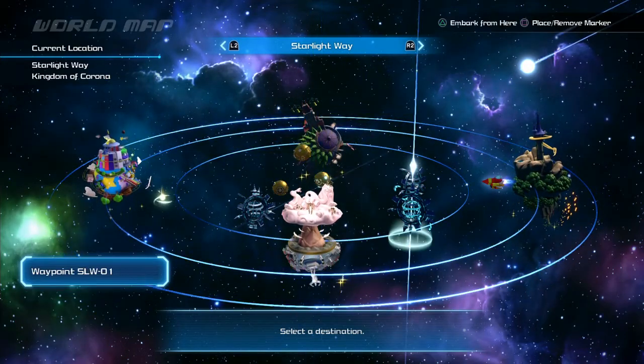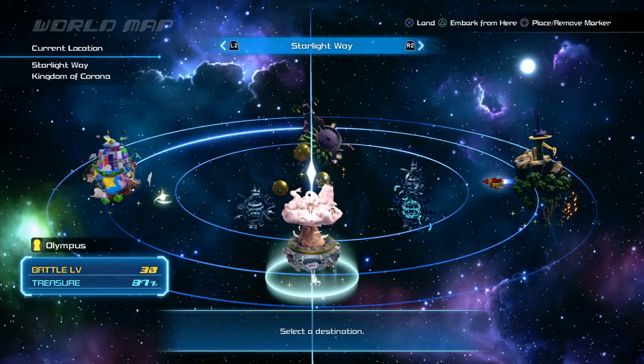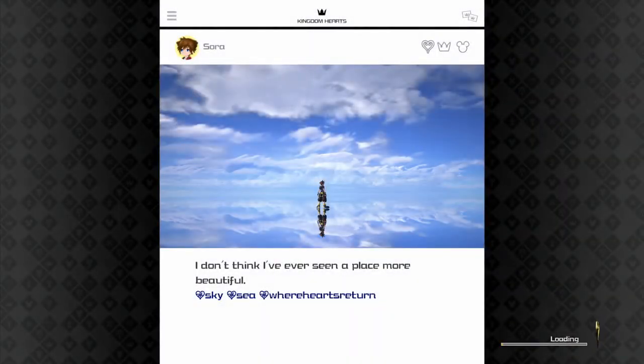We need to knock out more of the flan. Is there a flan in Olympus? Let's go to Olympus then and see if we can knock out any more lucky emblems while we're at it. Chat, I'm counting on you guys to help me find lucky emblems because we all know I'm blind. Can anyone confirm that there is a flan in Olympus Coliseum? Is there one or is there not one here?